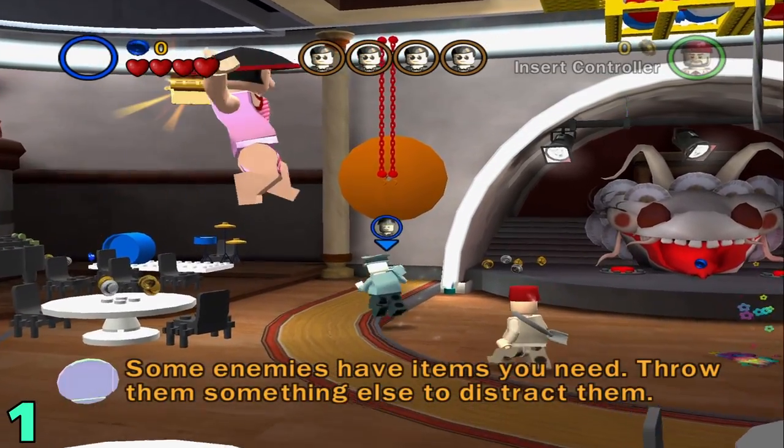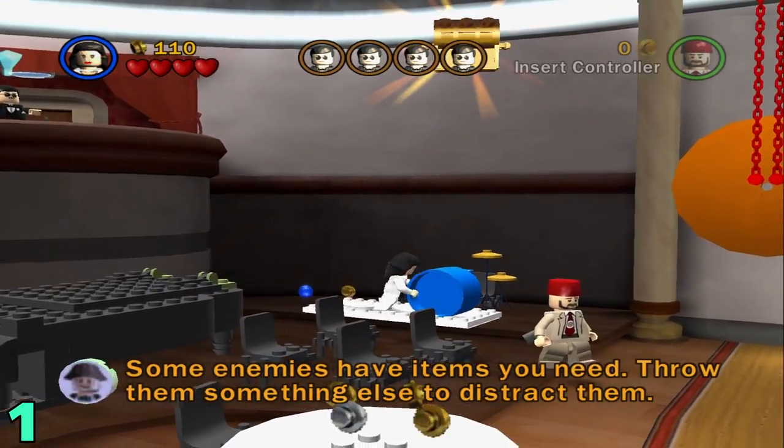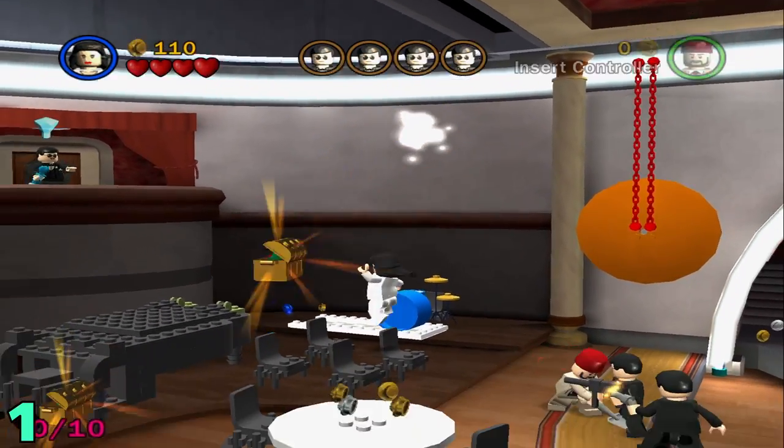Alright, to start out, artifact 1 — all you're going to want to do is head over here to the left side. Push this barrel up on top of it, switch to the girl character, and jump up and grab this first artifact.